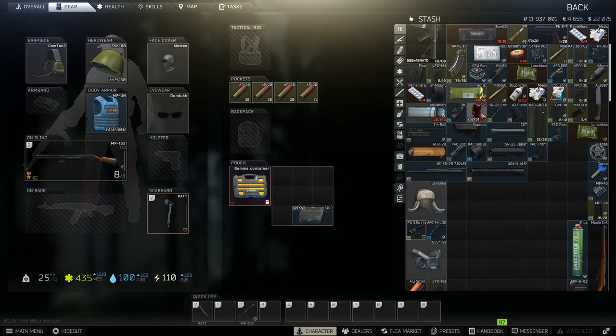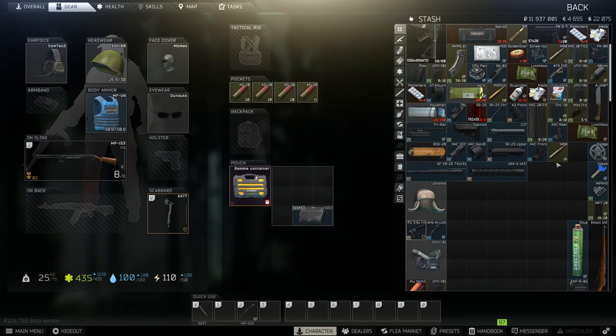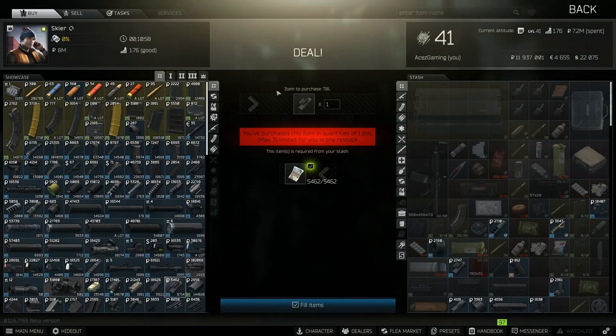We're going to completely disassemble that weapon, take that M80 round out of the chamber and throw it in our magazine, then unload it. We have 19 rounds of M80 which is roughly 15,000 rubles worth of ammo right away. These magazines are quite expensive — they cost about 40k alone. You cannot reflip the magazines on the market, but you can use them for personal use. So you're getting a 40,000 ruble magazine and 15,000 rubles worth of ammo just by doing this method.